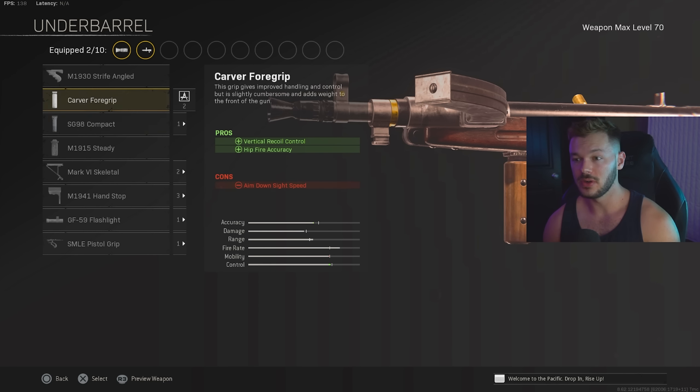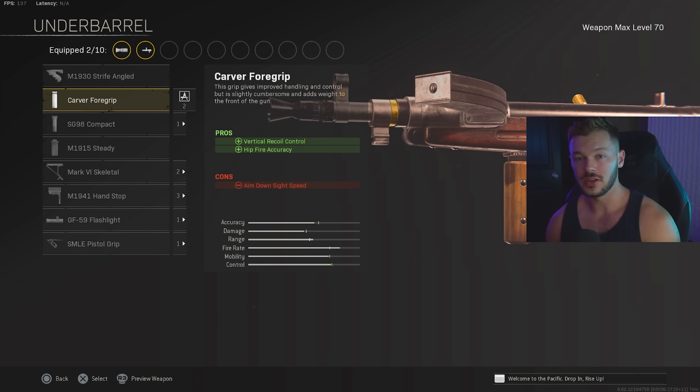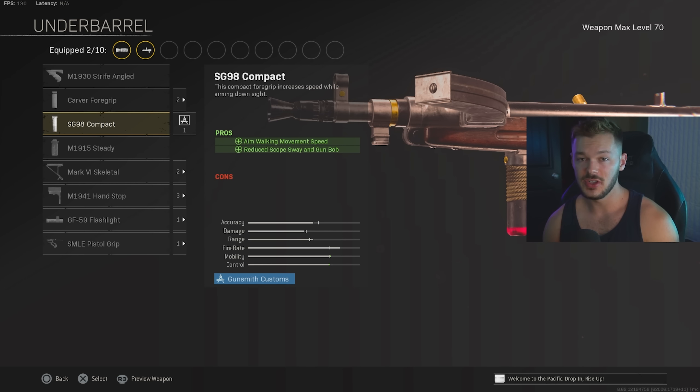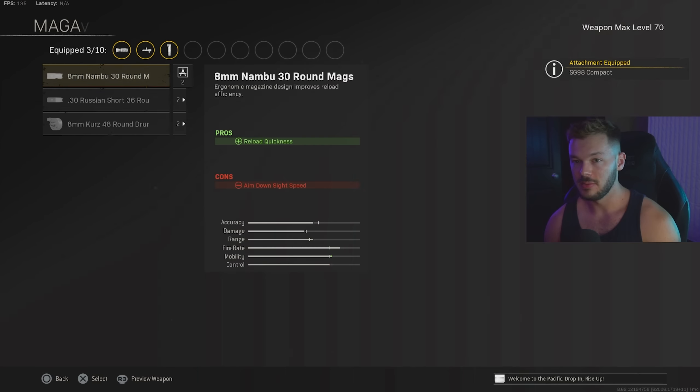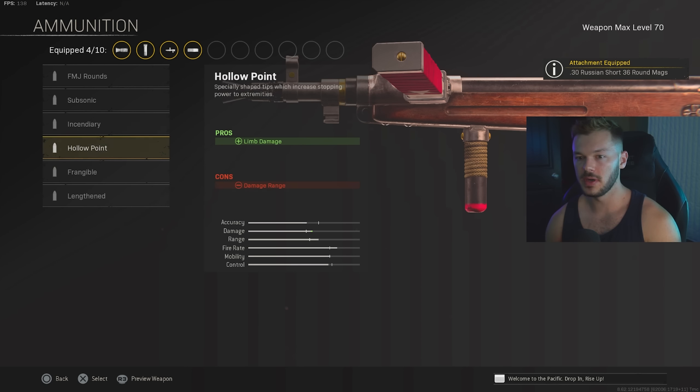In the underbarrel section you have a couple of options — either the SG98 Compact or the Carver Foregrip. If you want a little more walking movement speed, the SG98 Compact is good, but keep in mind you'll have a little more recoil. In the magazine section you have to run the Klauser Short 36 Round Mag — this is what makes this gun incredibly good. It gives you damage range, bullet velocity, and bullet penetration. The magazine count is really the only thing holding this gun back compared to guns with 50 or 60 round mags. Ammunition: Lengthened for increased bullet velocity.